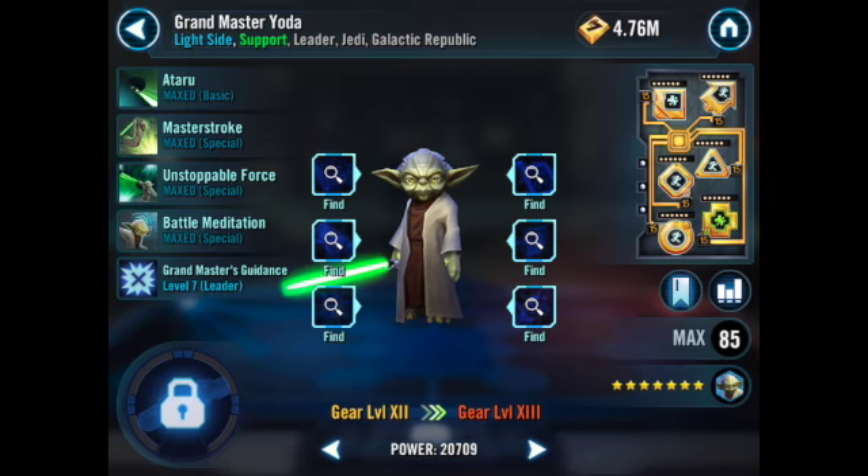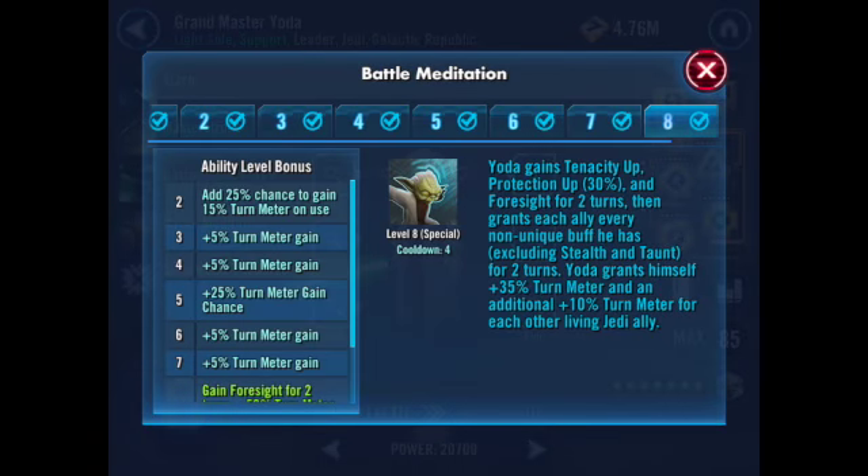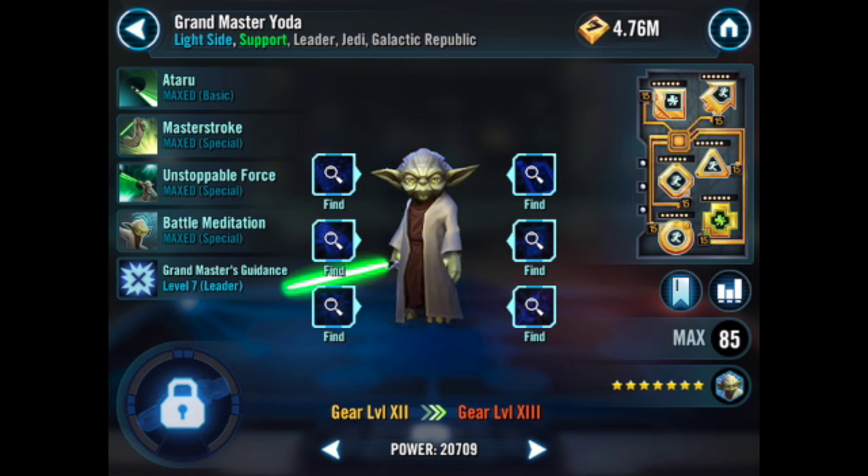The first one is Grandmaster Yoda. He spreads buffs, and that's just awesome, because the more buffs you have on your team, the better the characters are going to be.